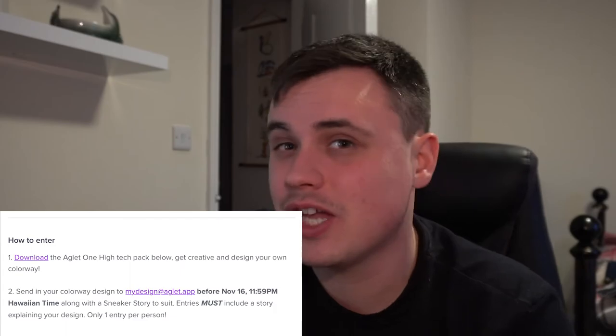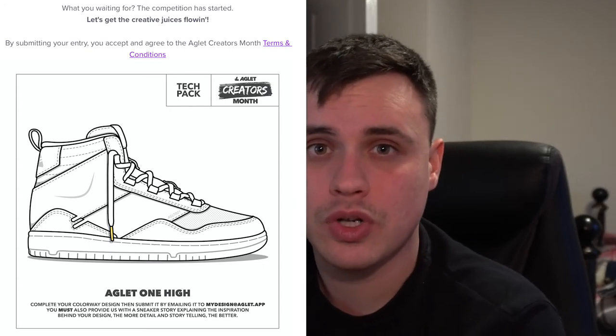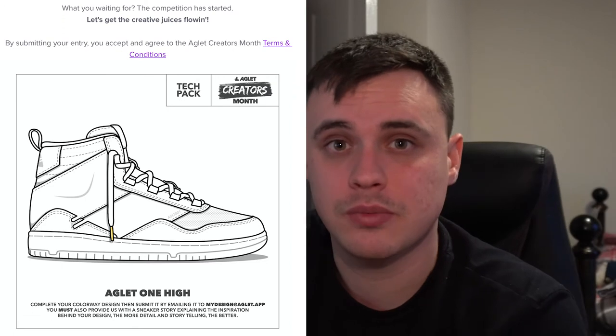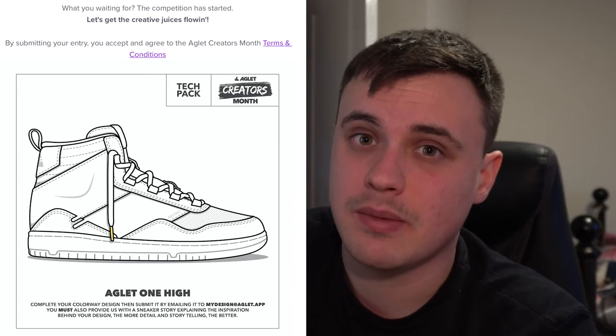The prize for this competition is a whopping 1,000 gold Aglet, so I'd recommend you get your entries in. There's a link down in the description to the tech pack — you can download it from there, design your shoe however you want. You can put it in Photoshop, or just print it off and scribble all over the page. They're accepting every method of entry, there's literally no excuse, and who knows — you could end up with your shoe being in the game.